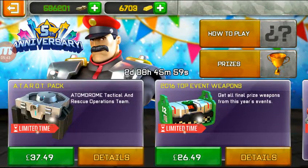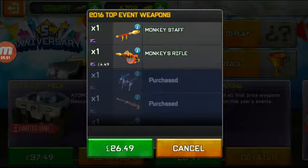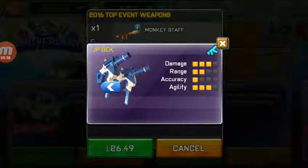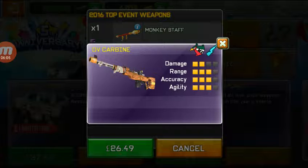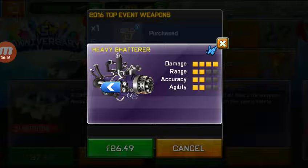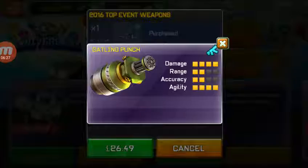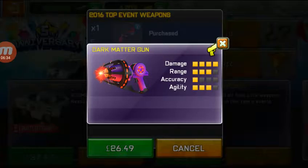Top Event Weapons - the 12 final prize weapons of this year's event. Guys, I don't have some of these - that was most of them. And these two as well, I don't have them. I luckily bought JP back. I got Carbine, I mean DV Carbine. Pocket Pistol. Air Cannon, luckily. Heavy Shutter - I didn't have it but my friend won it for me. Automatic Grenade Launcher, I don't have it, I might get it later. Gatling Punch. Night Screech. Double Barrel Machine Gun. Dark Matter Gun.